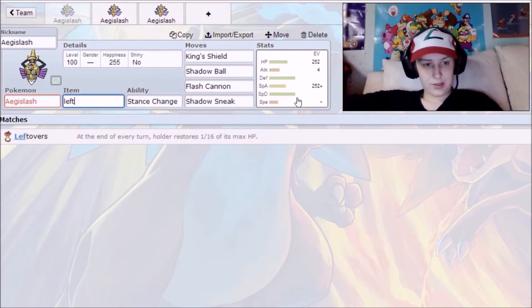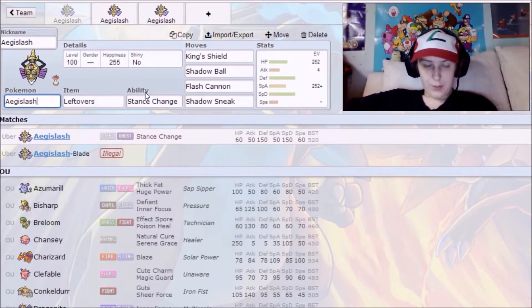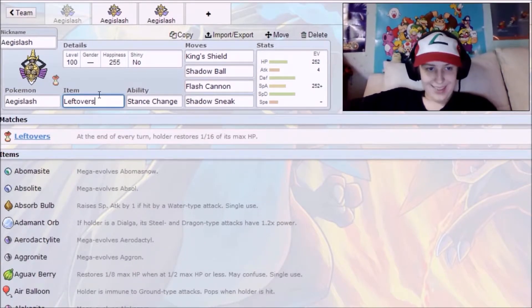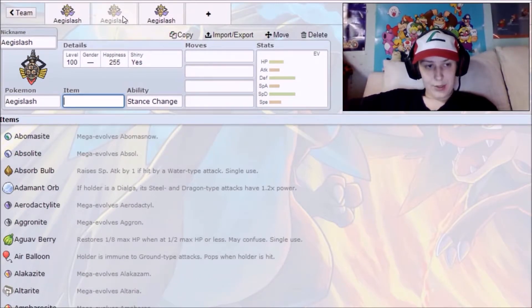Your other item option is Leftovers. Leftovers gets you residual HP back every turn, and there isn't much else to explain. He makes decent use of it because he's a tank half the time, so it's a solid alternative option.